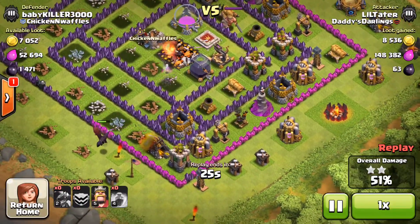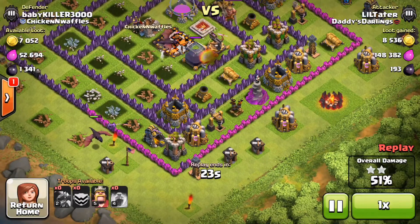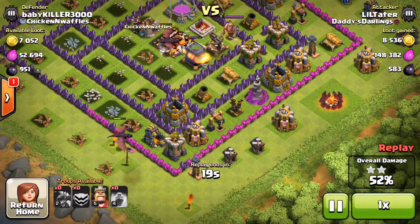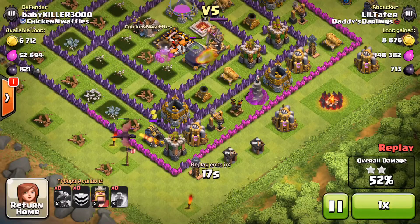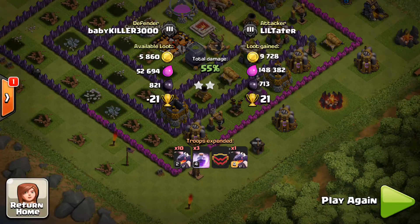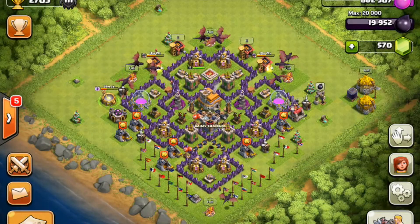I'm going to let this raid play out a little bit, maybe just get some more elixir if I can — though I won't be able to get too much. 20 seconds remaining, I'm not going to bother using my Barb King; don't want him to lose any health regen. Just going to let this one last dragon die off. We were able to get 21 trophies off that, which is really good for a two-star. So here we are at 2703 trophies.